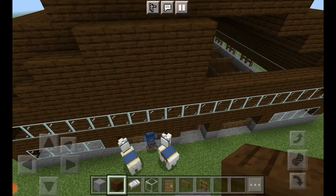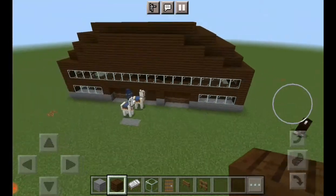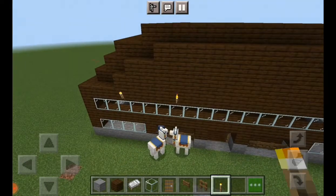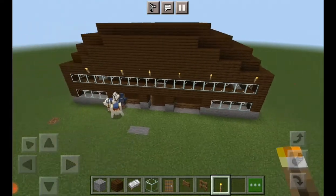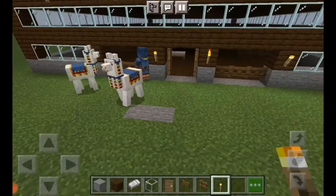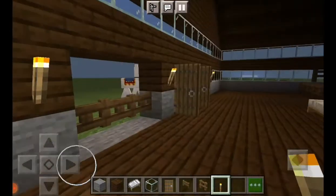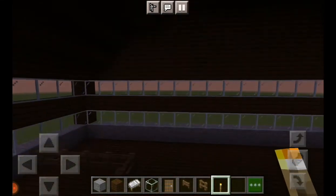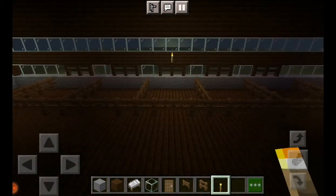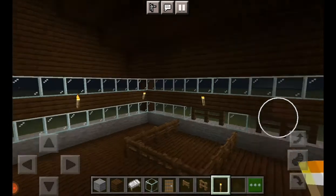We are going to finish the roof. I think it took around an hour to build this - well, the beginning of this. Right now we are going to get some torches to make light because it is almost night again, and we need light if we want to see in the stables. Right now we are going to add light inside the stables. I am trying not to put it in the horses' individual pens because I think it looks weird, but I guess there is no avoiding that because it is such a big area that it needs a lot of light.